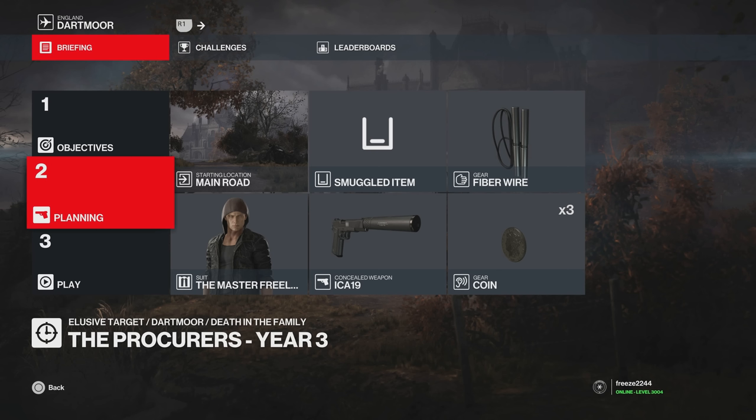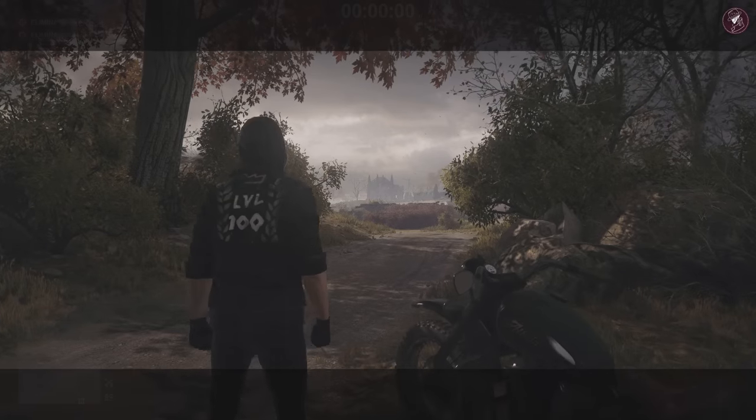We'll start on the main road for method one. Method two is going to involve using a syringe and the security guard start location — I'm going to be using the Medic Gas device for that as well. So if you're a more experienced player, you might want to go do method two. I'll leave the timestamps in the description. For method one, we're going to start on the main road with a default pistol, a fibre wire, and a coin. That is all we're going to need.